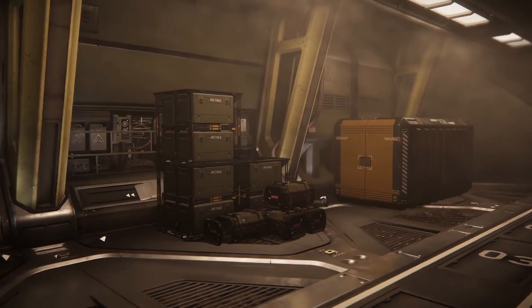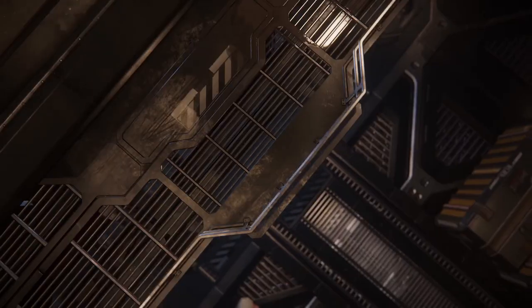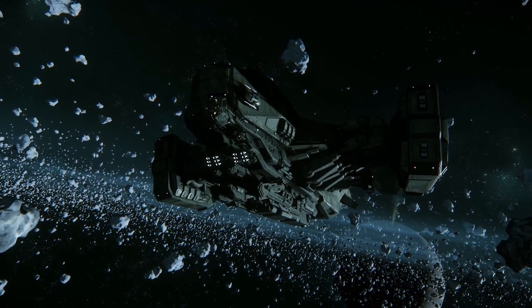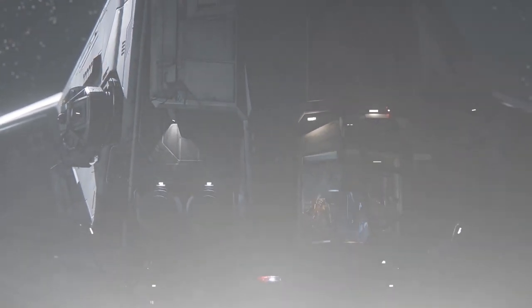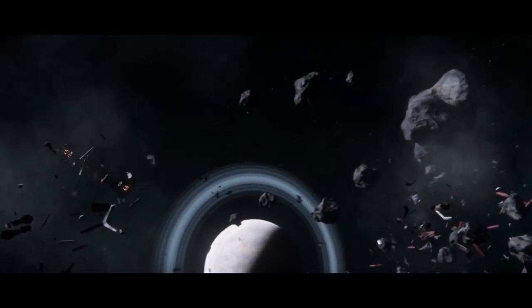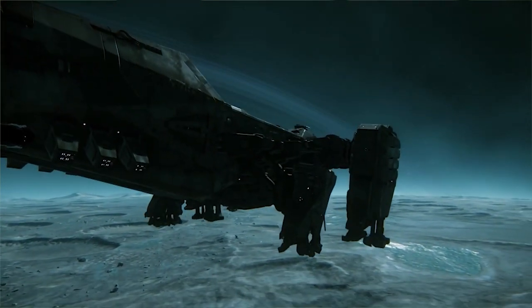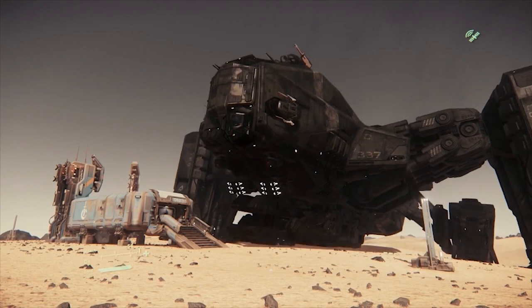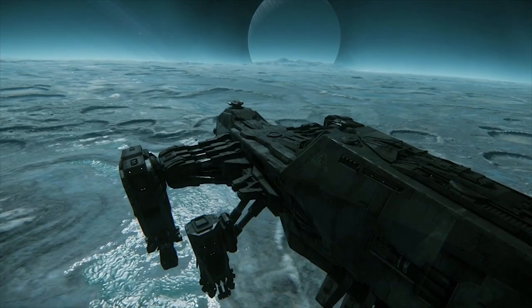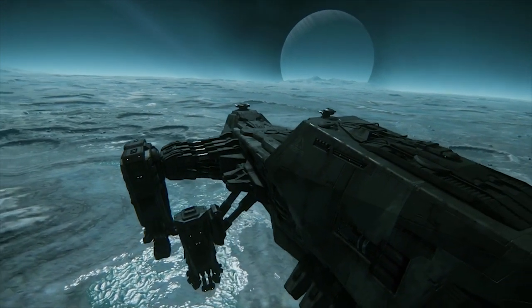The claw operator sits next to the pilot for better communication. He breaks the wreckage into pieces, which go into grinders and then into salvage containers for storage. It has two large sets of floodlights — not only to light the area but to be intimidating, giving a real sense of presence. Using it alone will be very difficult. Stations include the pilot, claw operator, two tractor beam operators, two drone operators, remote turret operators, scanning stations, and engineering consoles — lots of ways for crew to earn their place.